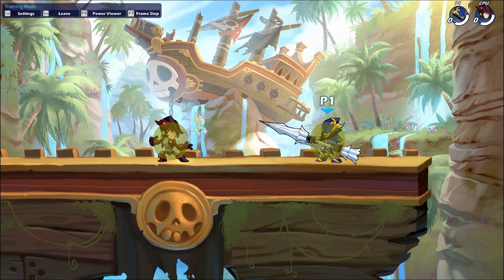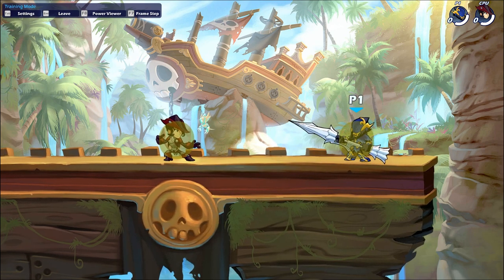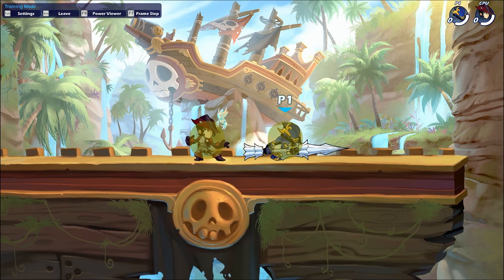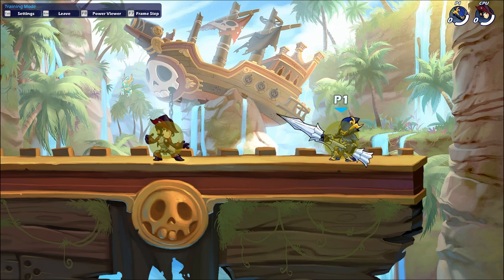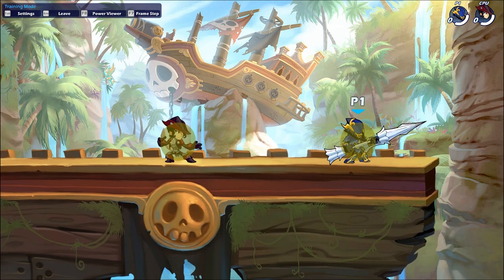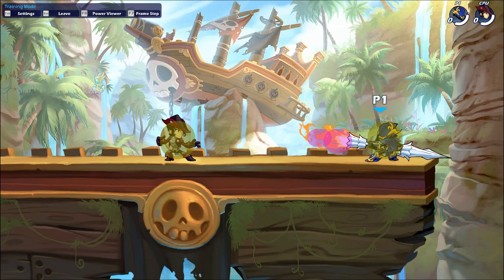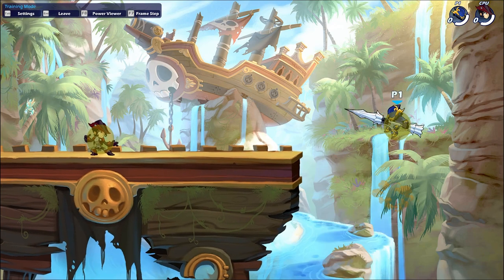Down light is a shorter range move which pushes you backwards, meaning it hits where you were before. This is a good get-off-me option if someone is rushing you down and it's extremely safe to throw out. You can often do it to cover a whiffed move, since it hits in front of you with a decently high hitbox and moves your character back. It's also extremely safe — you can jump out of it or dodge out of it very safely.